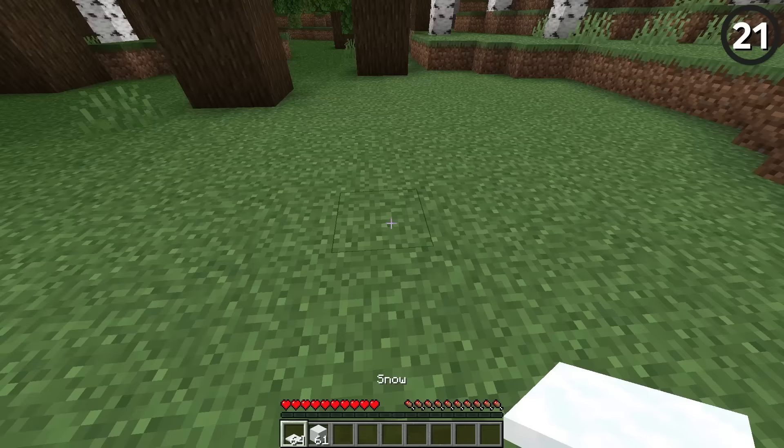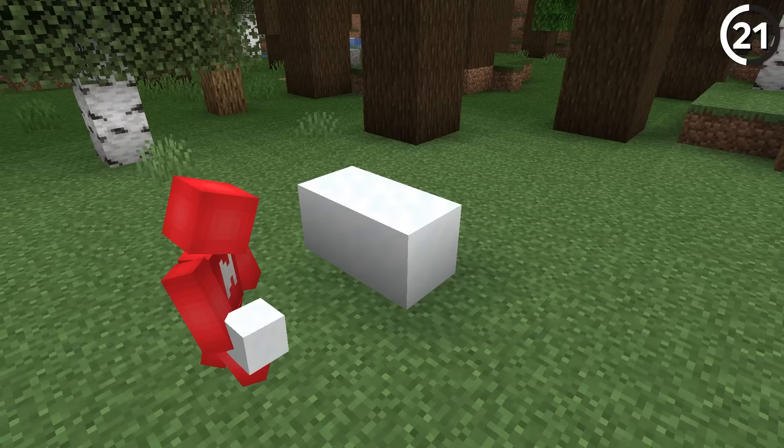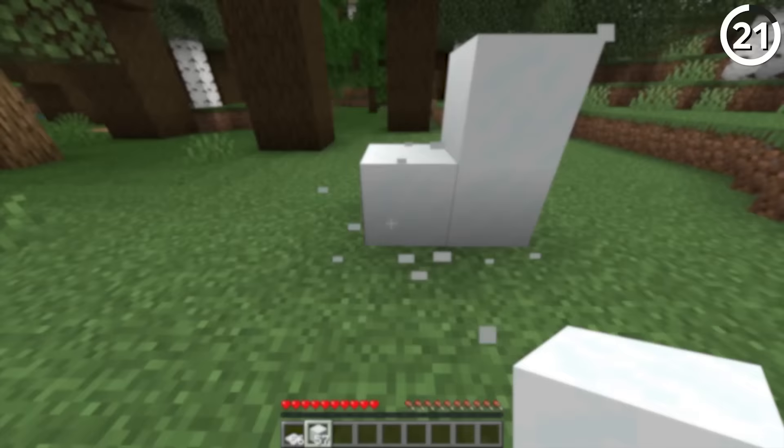In the past, snow blocks and snow layers behaved pretty much the same — if you placed eight snow layers on top of each other, you couldn't even tell the difference. But that's just not the case anymore. If we place a block on top of these two examples, you'll notice that the one made out of layers will crumble underneath the weight, but with a regular snow block that we crafted it'll work out just fine.